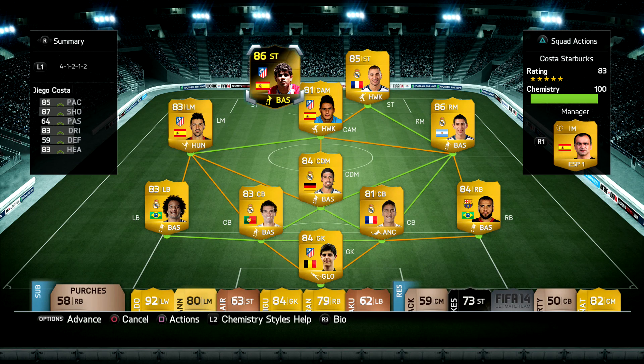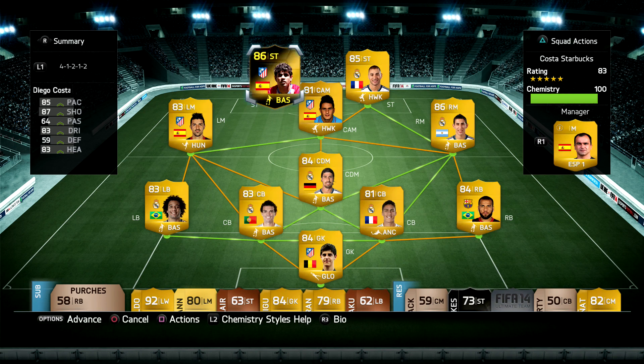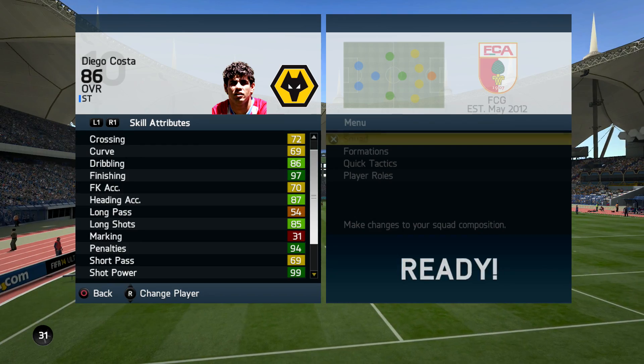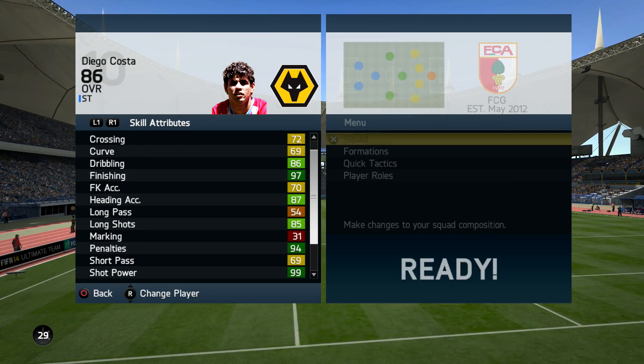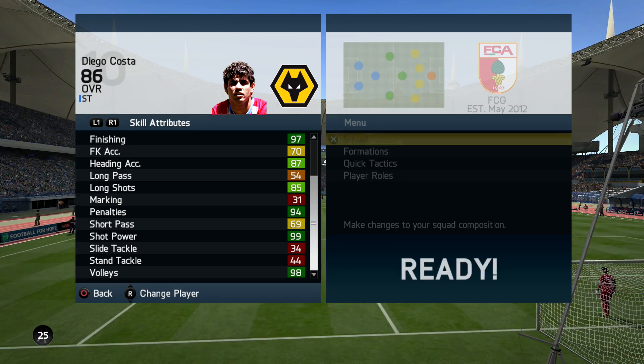What is up guys, welcome back to another player review. If you guys missed my earlier player review, it was the second Informed Bail — make sure you check it out if you're thinking of purchasing it for around 4 million coins. If you guys are looking for a cheap, reliable place to get your coins, check out Bataleo.com — the link will be in the description. Use the code Itani to get 5% off.